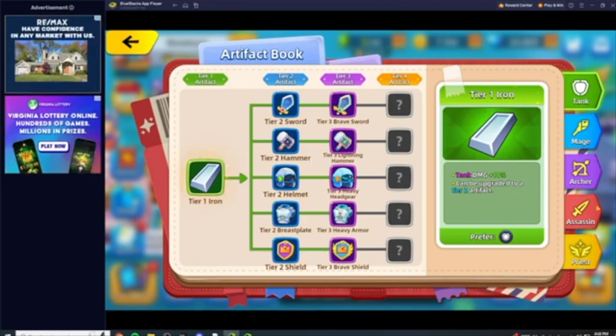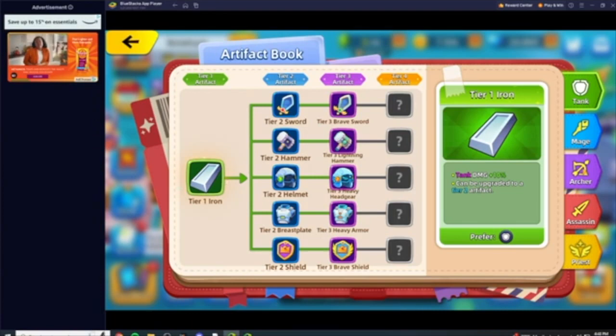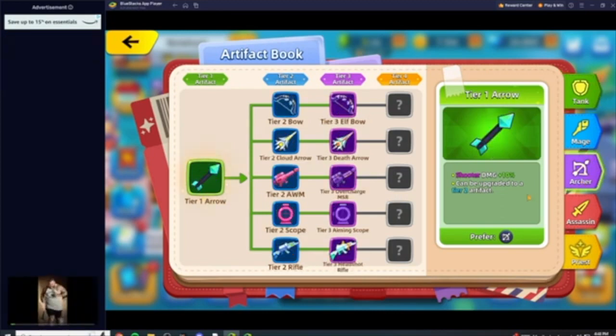The first optimal build we're going to talk about is the raw damage build. This build is going to give you a lot of damage. Your survivability is going to come from your healer and your tank soaking up damage and pushing out as much healing as possible. Outside of that, your damage is going to be phenomenal — you're probably going to be melting everything on your screen.